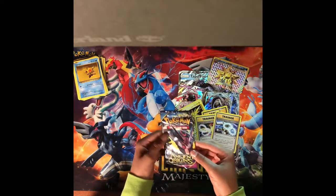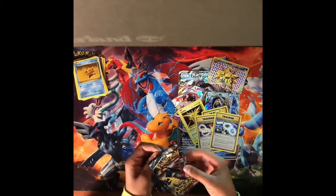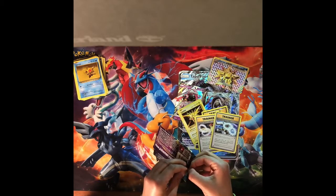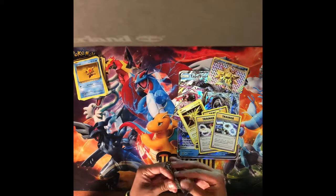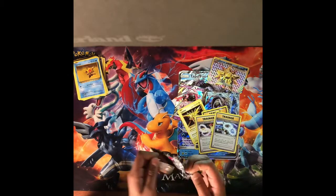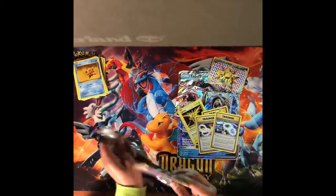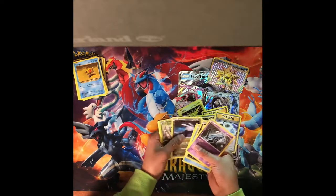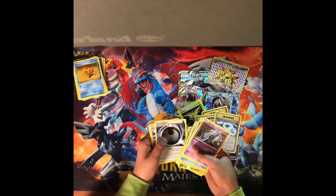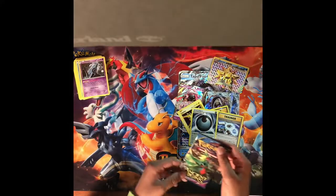Next we have a Mega Rokwaza pack. In this pack we have an unknown NK Magikarp and a special energy, which is cool. So we got a special energy from that pack.